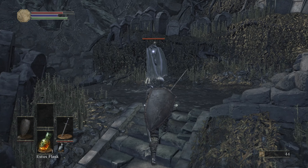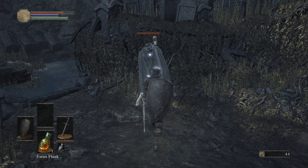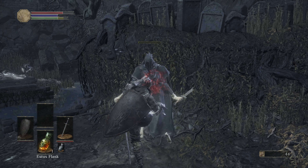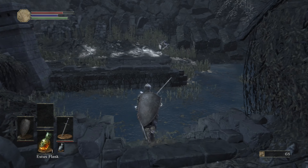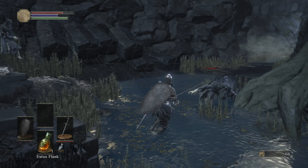I'm going to see if I can backstab this guy. If you sneak up behind enemies and press R1, you can get a backstab — it's basically a guaranteed free critical, just a ton of damage really fast.